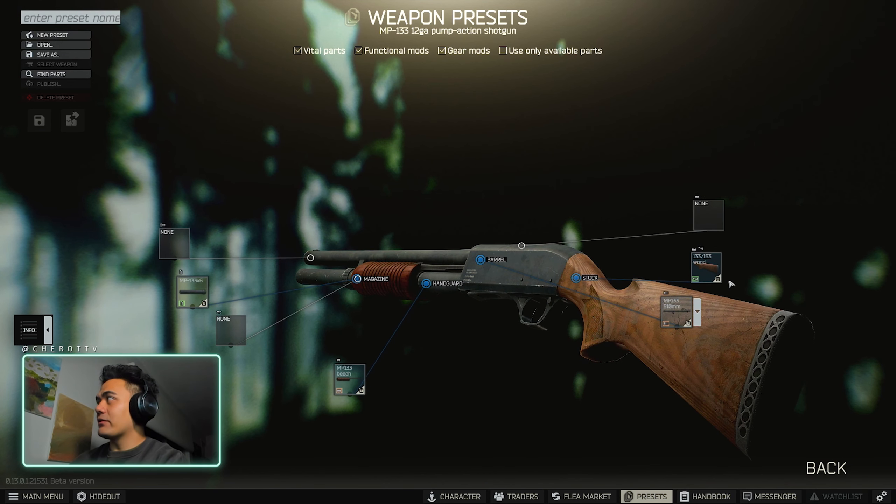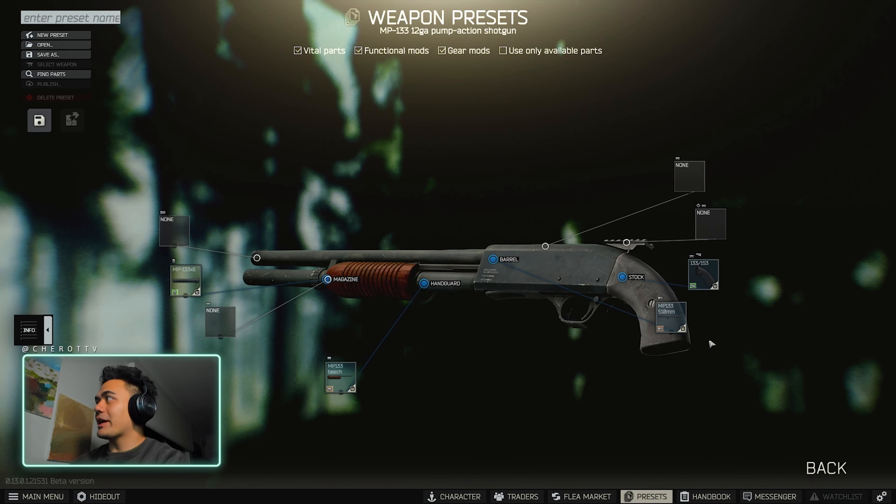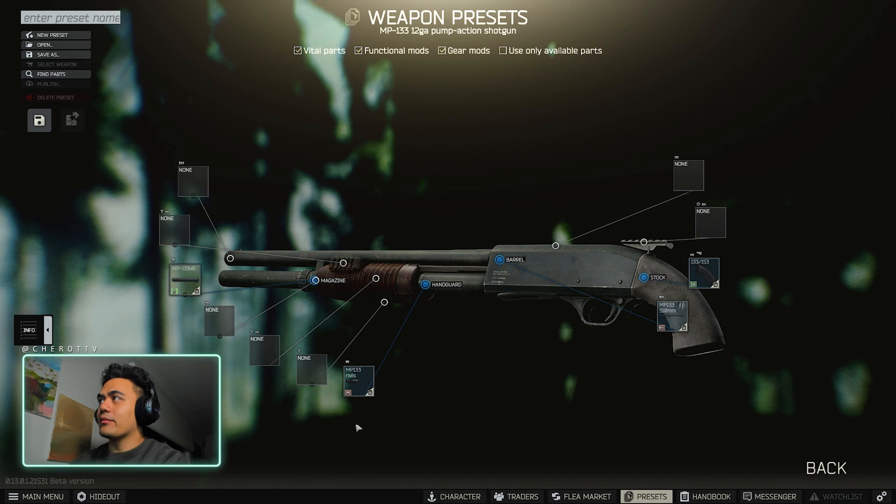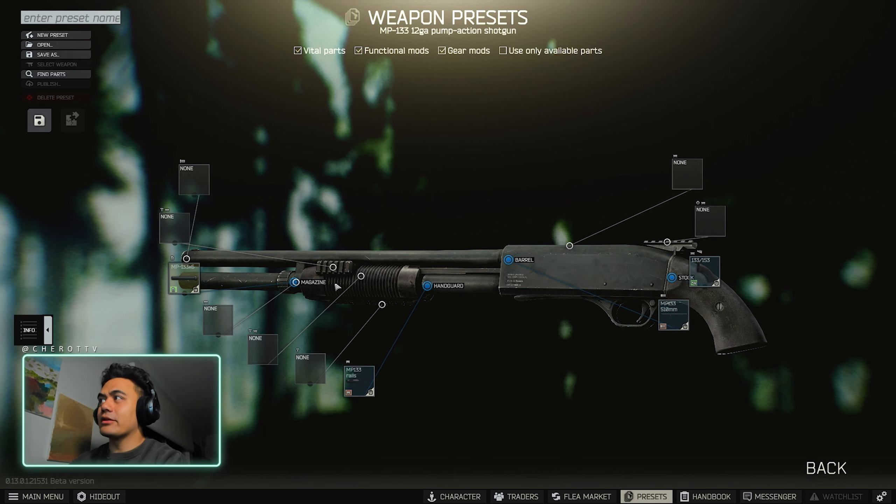The build itself is very straightforward. With the stock, you want to remove it. You want to go to the black pistol grip. You want to change over the handguard and go the black version that's already got the sidemount on it as well.